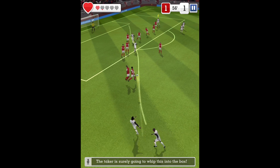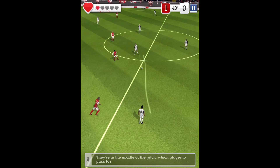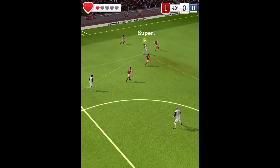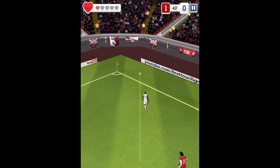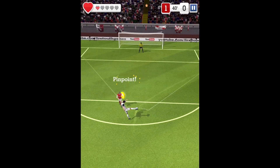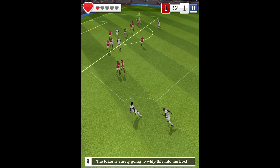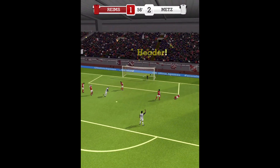Wicket-taker places the ball confidently. Can anyone get on to the end of this one? He's going to hit it on the volley — lovely, lovely skill there, and it's simply a brilliant goal. Wicket-taker places the ball confidently, knows where he wants to put it. Can't get a shot in — gets the header in. And he's scored!